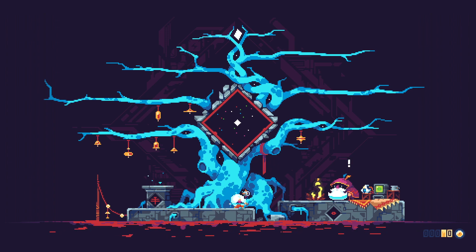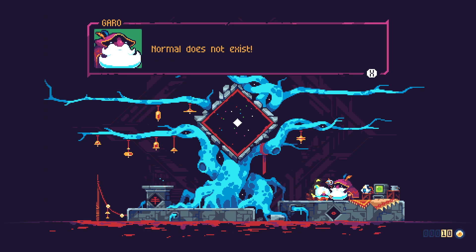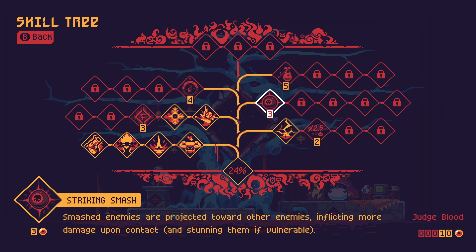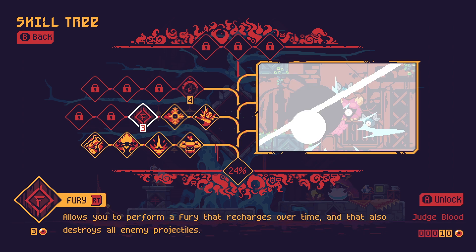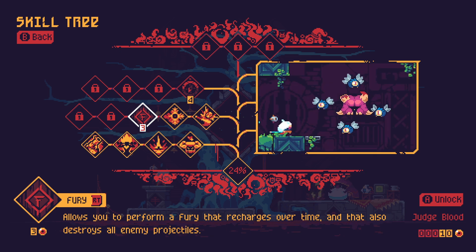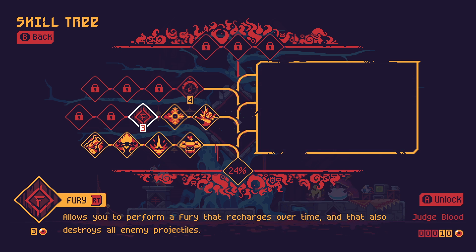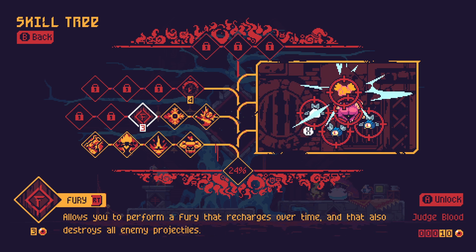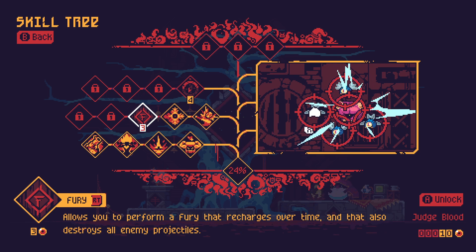Chat says this game gives them more hardcore Revita vibes. What's the one that's coming to PC at some point — Returnal? So we can unlock Fury — right trigger, recharges over time, destroys projectiles. It seems to do pretty good damage as well. It's not enough to kill the big enemies but it'll kill small ones — that's what I'm getting from that animation. You can prioritize attacks.